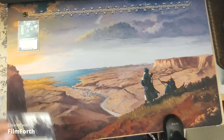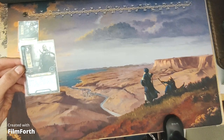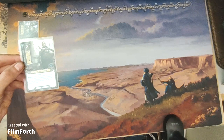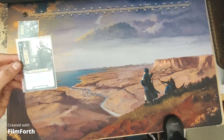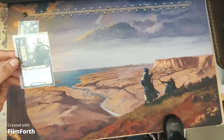For spirit, we have the Linhir Sea Captain. A three-cost spirit ally with two willpower, zero attack, one defense, and two hit points. Gondor. Response: after you play Linhir Sea Captain from your hand, if you paid all of its resource cost from a single hero's resource pool, that hero and the Linhir Sea Captain do not exhaust to quest this round.